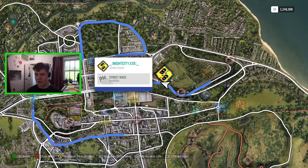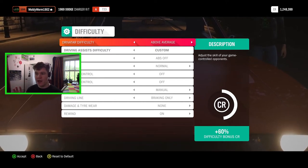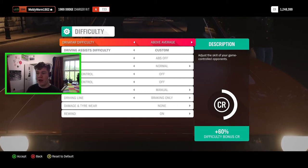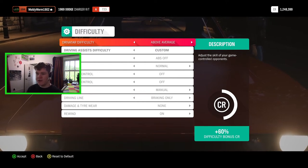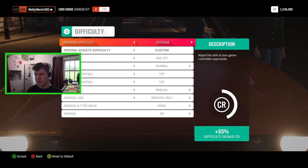The first thing we have to do is beat the Drivertar in this race called the Night City Street Race — obviously Cyberpunk 2077 is set in Night City. You have to beat the Drivertar driving the Cyberpunk car, and if you beat them you get the car as a reward. I will say: the Drivertar is very quick in that car — it's very grippy — so I'd set your difficulty one below what you'd normally play at.